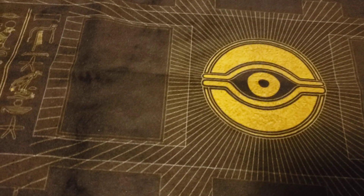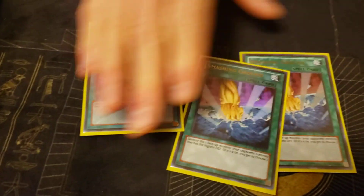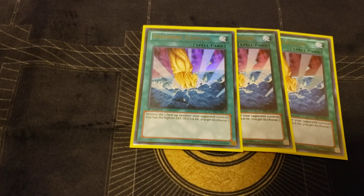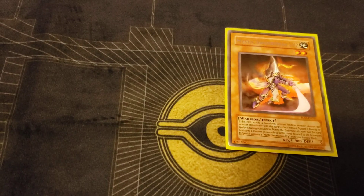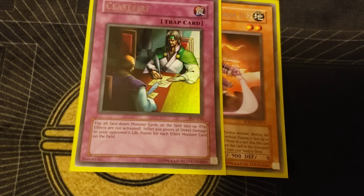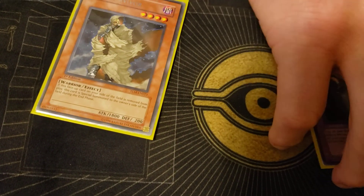No real extra deck, just a mini nine-card fusion deck. Side deck has Smashing Ground just to get over big guys you can't get over, especially in the mirror or Chaos Control. Thousand Eyes Restrict is really good — gets rid of any face-down and you can keep swinging. Also got Ceasefire for flip effect decks and D.D. Survivor.